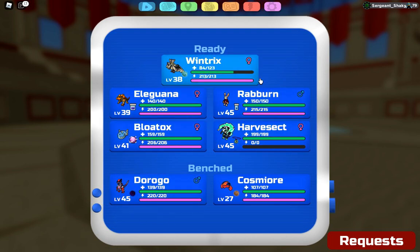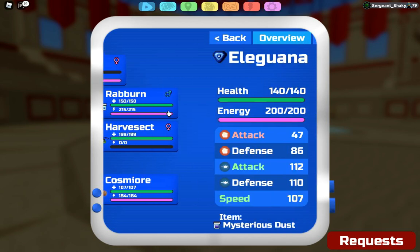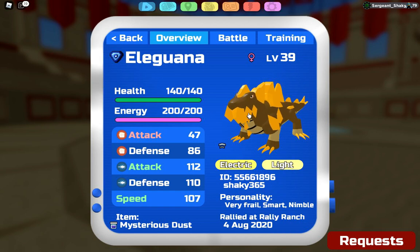Eliguana pairs really well with Wintrix since it's immune to electric if you're running Lightning Rod, it's neutral to metal, and it resists fire — so it's overall pretty good. I'm running an offensive Eliguana since I don't have a defensive variant.